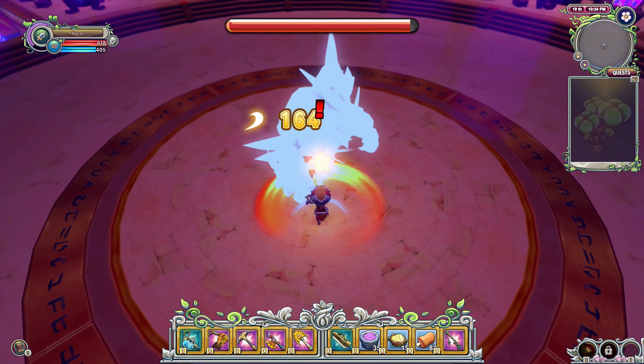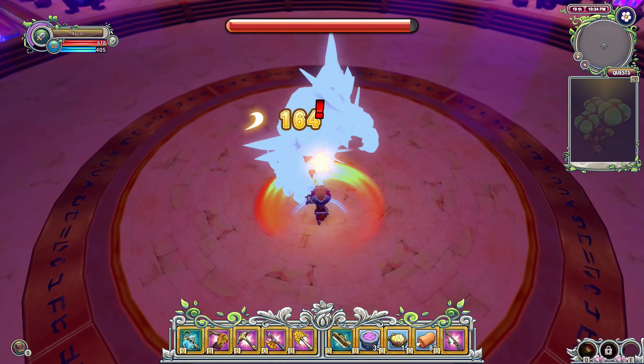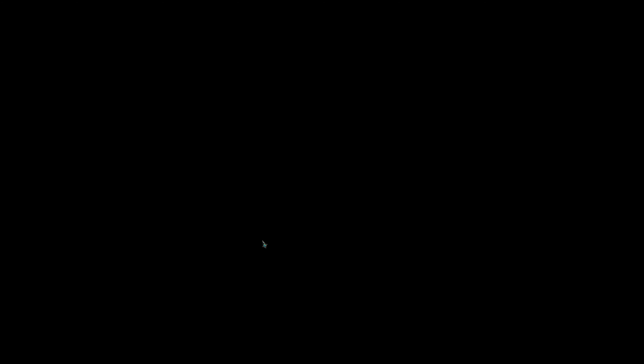That was pretty easy and productive — I didn't even use the food. I could go beat Wilker or something to check out the food. I thought I'd actually have a harder time than that. I wish there was some way you could put your Magnus on passive where they wouldn't attack, because I had that happen once — they attacked something I was trying to tame and took it out before I was even able to tame it. Not ideal.